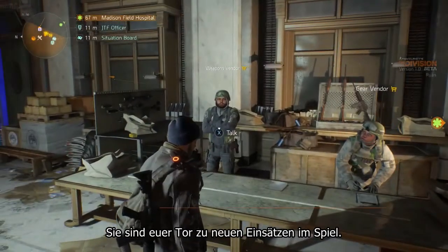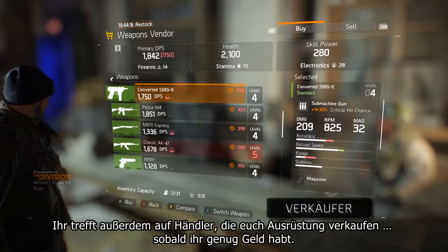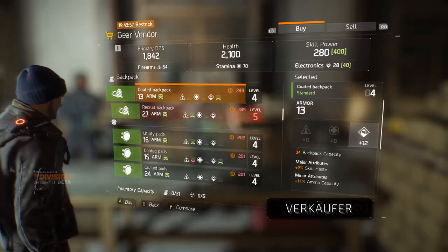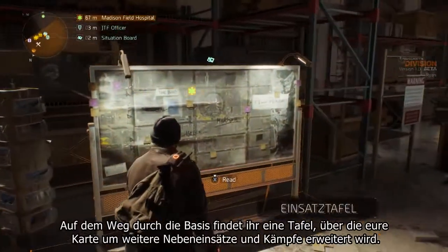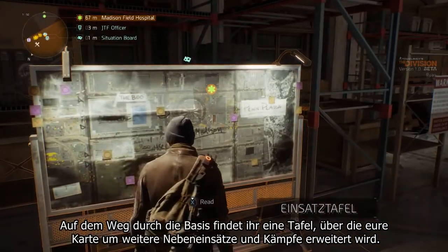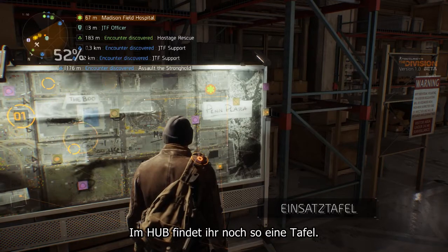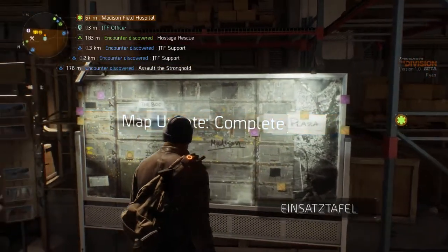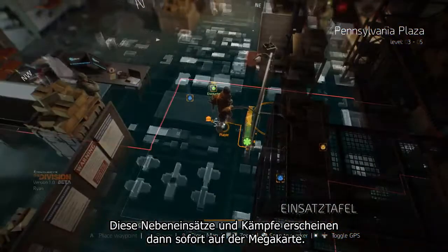These wings are your gateways to unlock the missions of the game. You'll also meet vendors who'll sell you gear once you have enough money. Moving through the base you will find a board that will update your map with more side missions and encounters — you'll find another one of those boards in the hub, and these will immediately appear on your mega map.